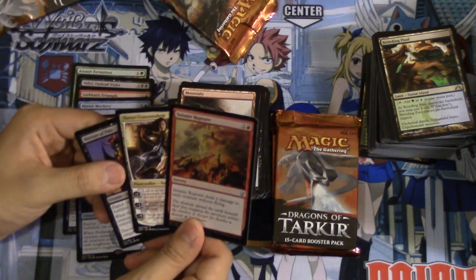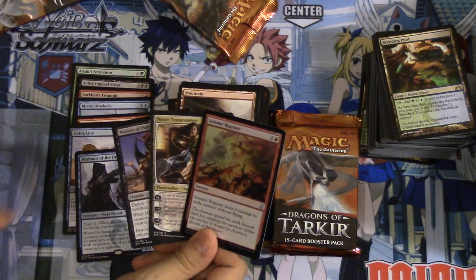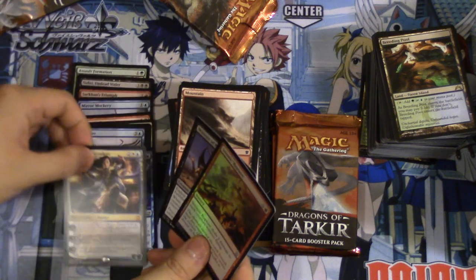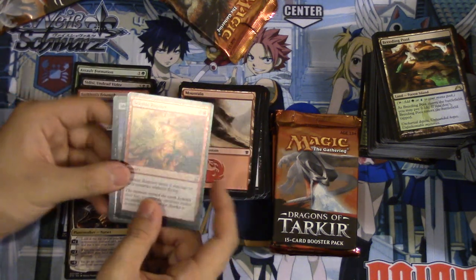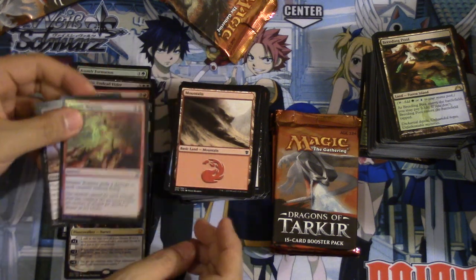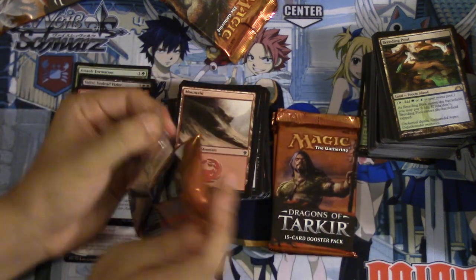Holy crap, this was a good pack! Bobby Z, this is probably one of the best Dragons of Tarkir packs you could ask for. Narset is worth like eight to ten bucks. This card is seeing play now that goblins is kind of rampant, so I would not be surprised at that foil. Two very good foil uncommons in red.